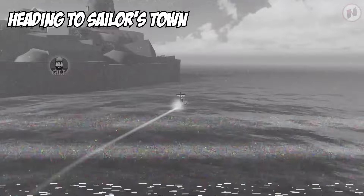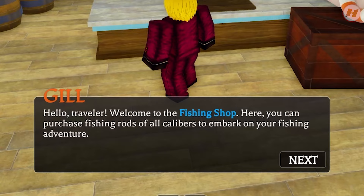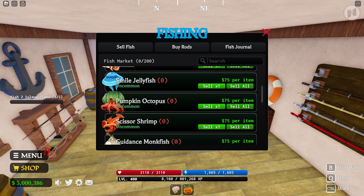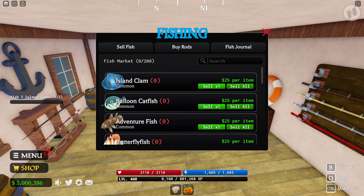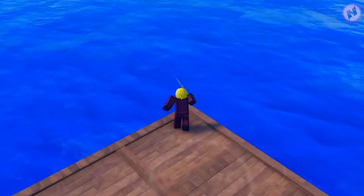We just arrived at the fishing shop destination. Talk to the fisherman — welcome to the fishing shop, you can purchase fishing rods of all calibers here. You need to purchase a rod and fish yourself. We need two clams, which are the most common and easy to get, so we don't need a high-caliber fishing rod. Let's take the basic one instead. Let's go fishing!